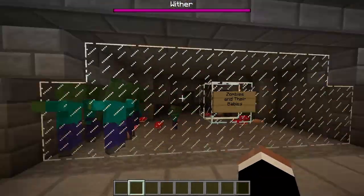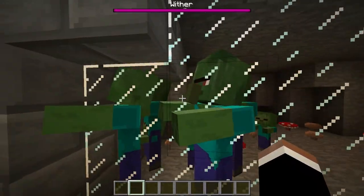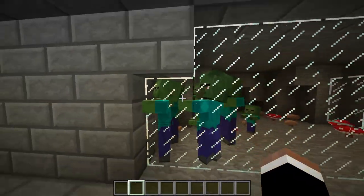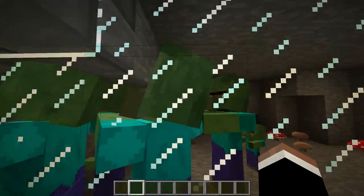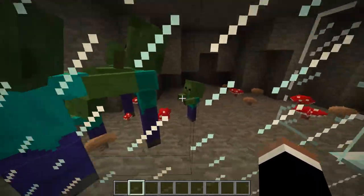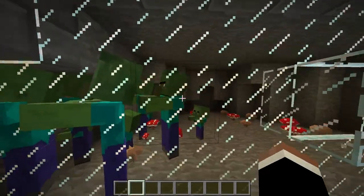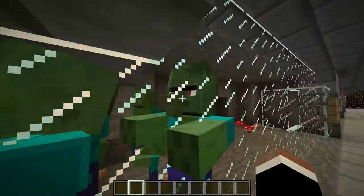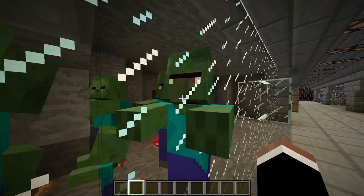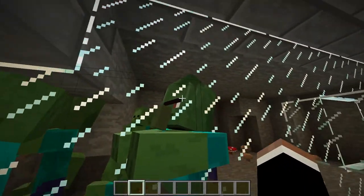Anyway, this is the monster section. First of all, we have the zombies and their babies. I have two different types of zombies — the normal zombie right there, and we've got a few zombie villagers in there and some baby zombies. These all spawn naturally at night or in the dark in caves. Zombie villagers can be created by a zombie eating a villager, and that villager will turn into a zombie villager.